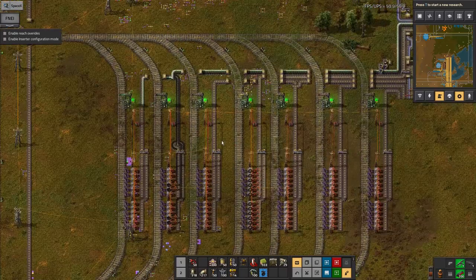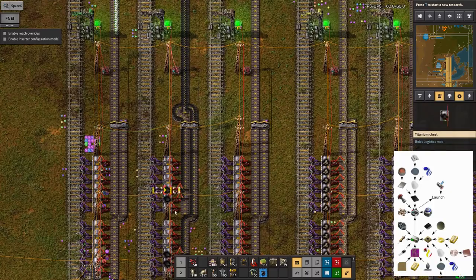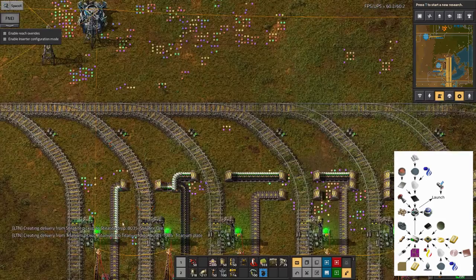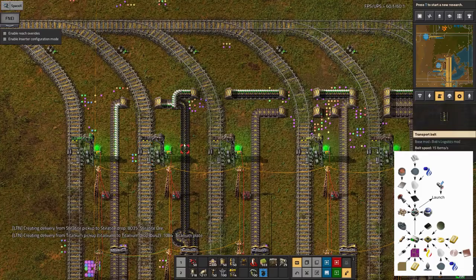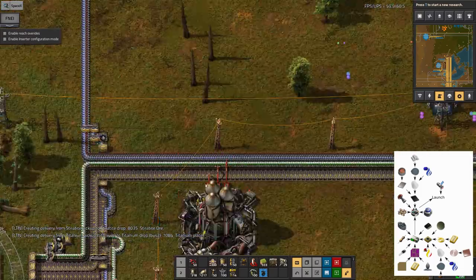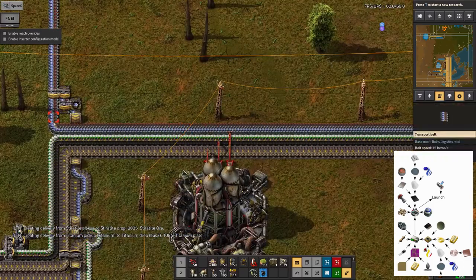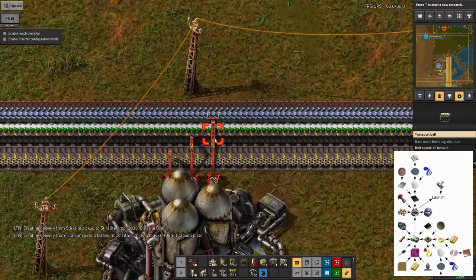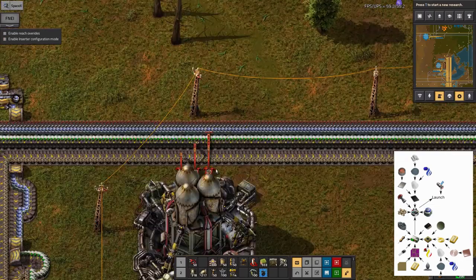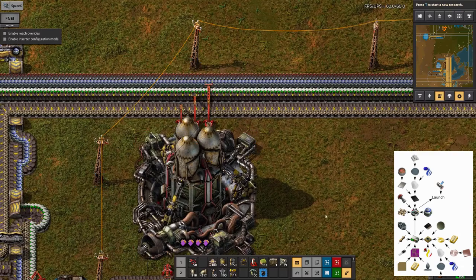Looking back over here where things are going well - we've been dropping off the rocket control units here and the heat shield tiles here. They've come up these belts and are being fed around to the rocket, being pulled in by these three arms. We've got the fuel and rocket engines coming down this belt, the control units and heat shield tiles from the station, and the low density structures. They're all being loaded in by these three arms, and we've now actually built a rocket - that's why it's now sticking up out of the ground. It's ready to go.